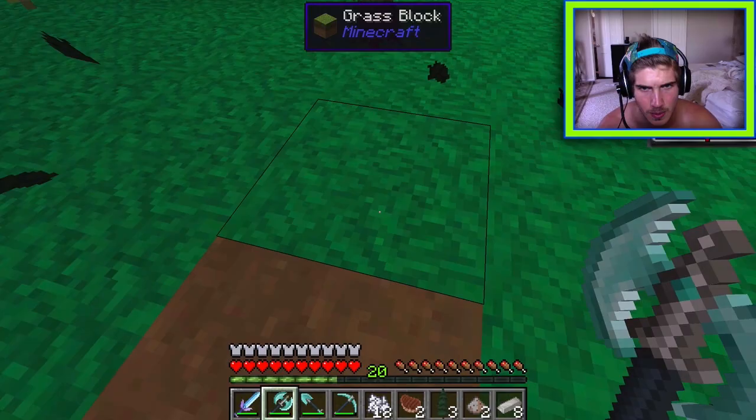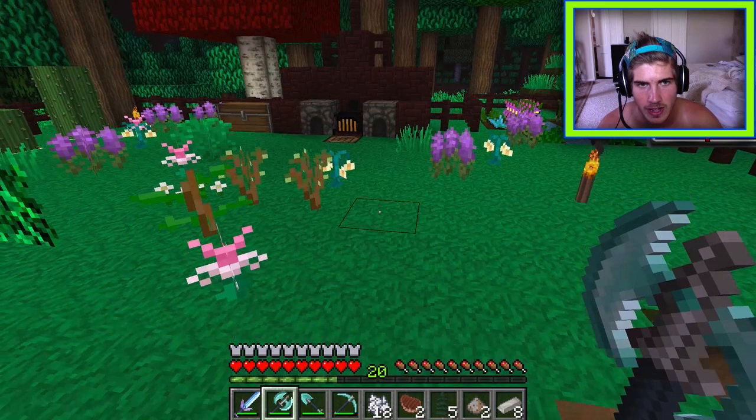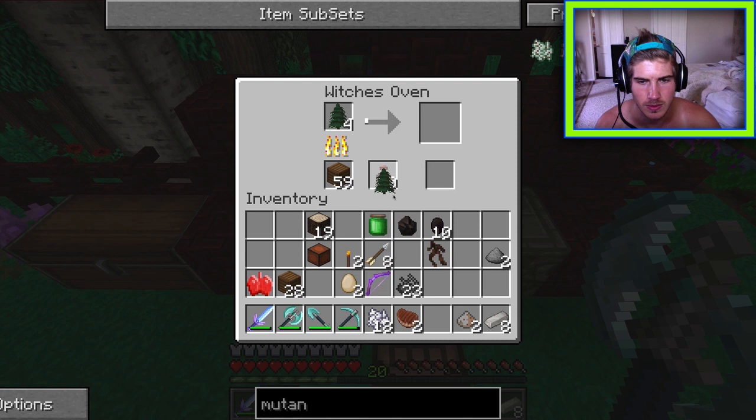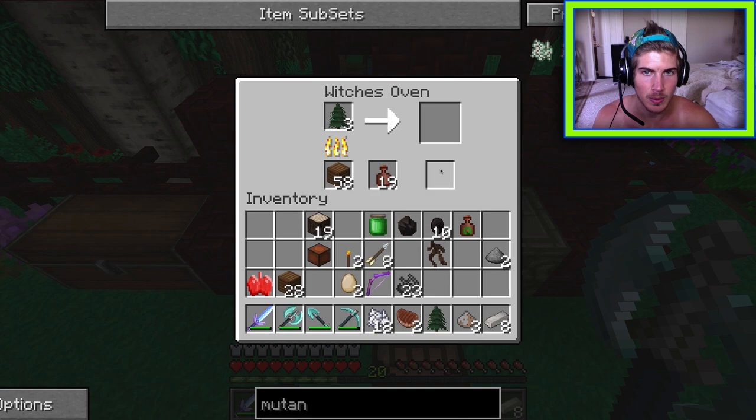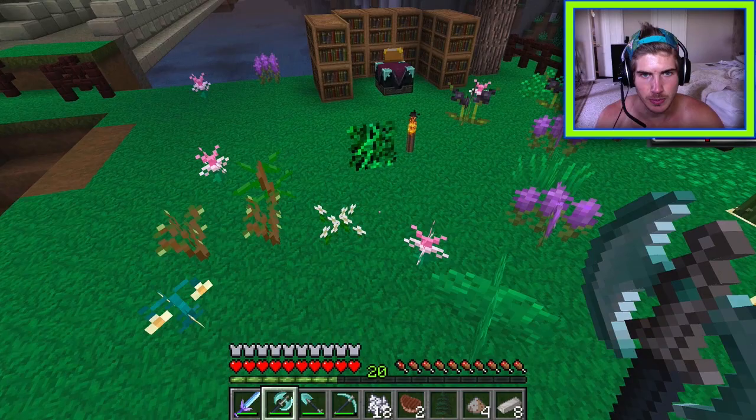Another Spanish moss is obtained. Goals for the episode are reviewed. Many spruce saplings are collected and a spruce orchard will be planted near the house. Half will be used to try to get more Spanish moss via mutandis. Dirt is gathered to replace the damage Joey caused.